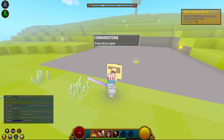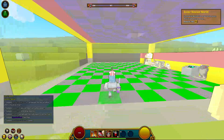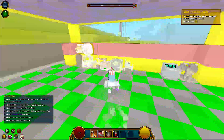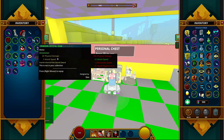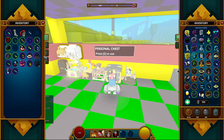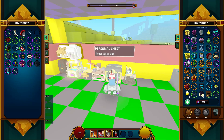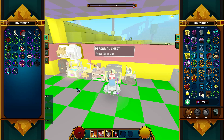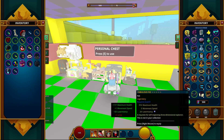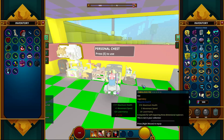If you guys like it, maybe I'll do a video starting from level one — I'd have to figure out how to reset my character or get a new account. As you see here, these are cornerstones. If you hit E it builds up your cornerstone. I've actually edited mine so it's my own thing, and I actually have a personal chest here that I can put some stuff away in. You can see I have a lot of epics and uncommons in here.